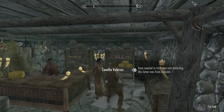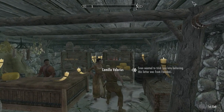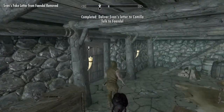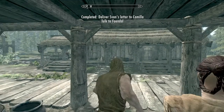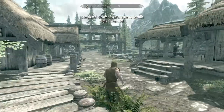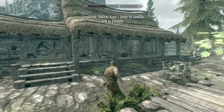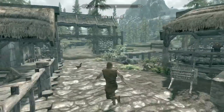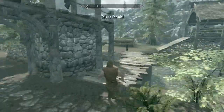We'll skip through this dialogue. Now we just have to talk to the wood elf guy and he will be your first follower. Let's see if I can find him — he is usually strolling up and down these streets, sometimes he's in the back. Oh, there he is right there.